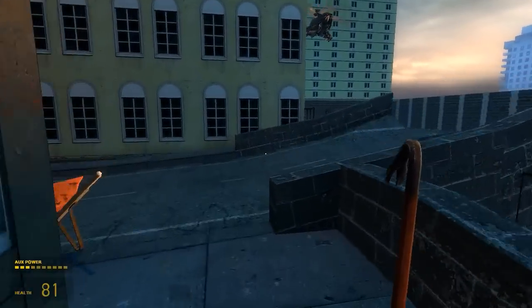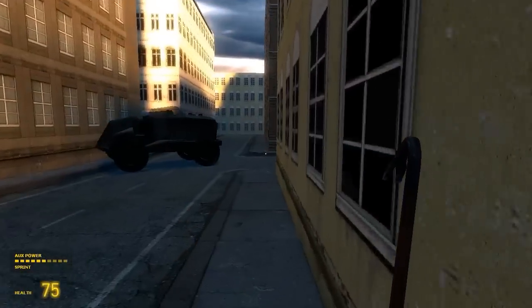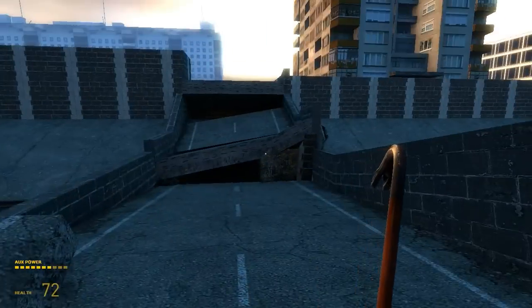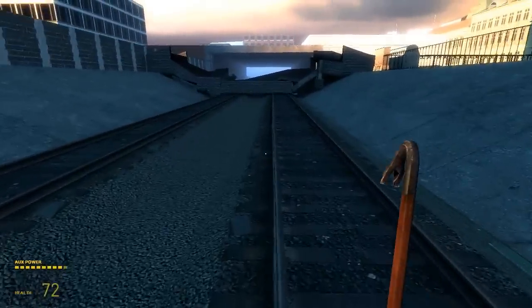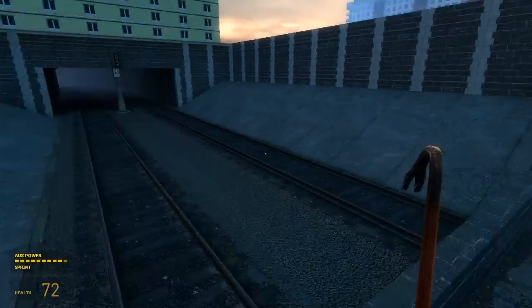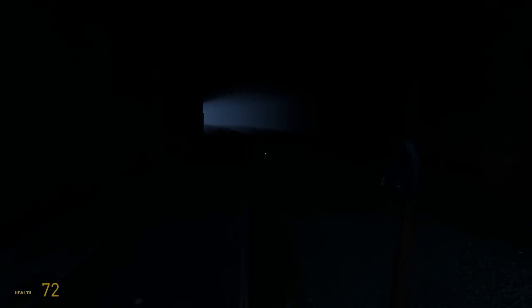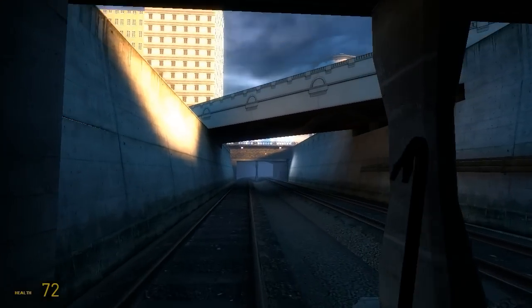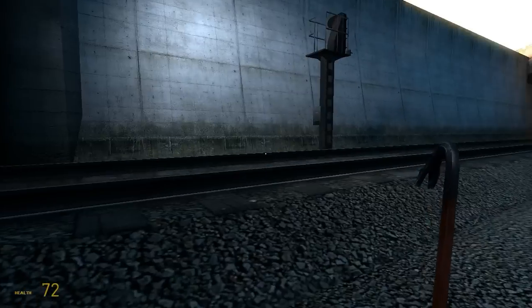I'm just running away from the combines, but there's also this helicopter. This bridge is broken, we can't go this way. I don't really know which way to go, this is blocked. I'm not sure if I should go this way but looks like there is an end on the tunnel.